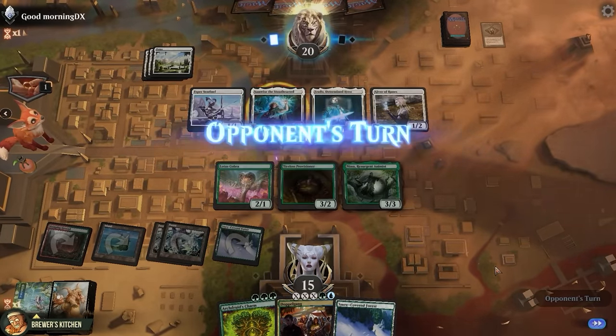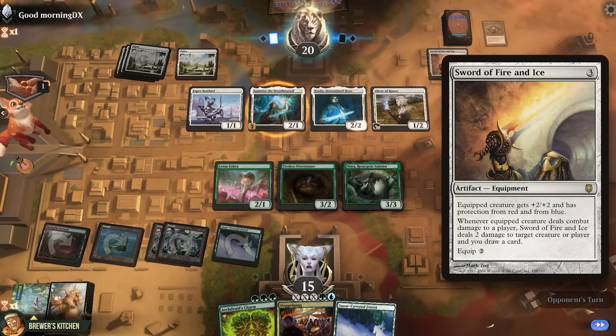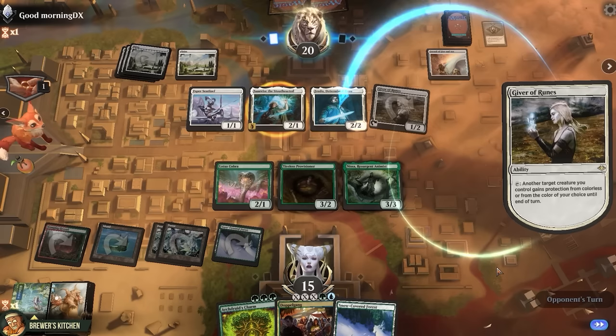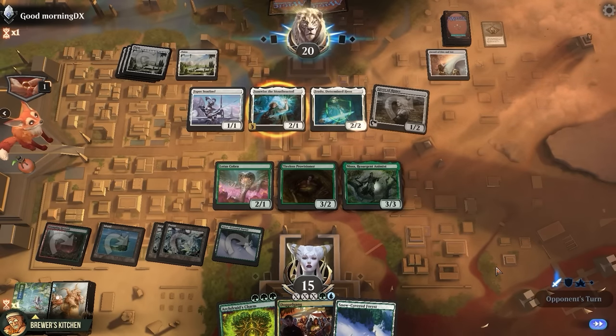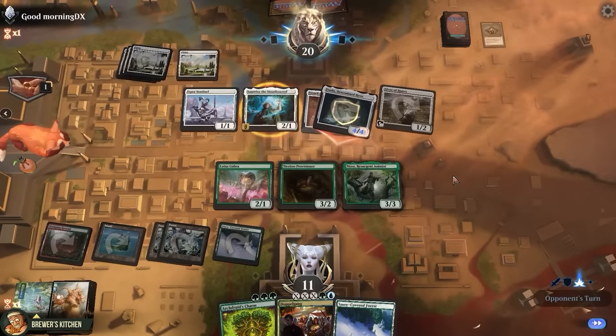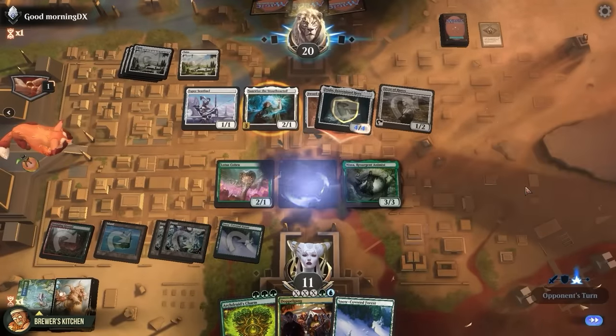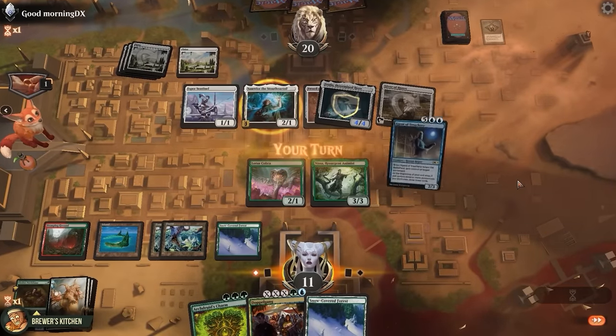Let's pass the turn and see if they can deal with this. Sword of Fire and Ice — well, that can kill one of our things I guess. Giver of Runes on Frodo to give it protection from green, so no blocking. Attacks, trigger attaches the sword, hits us for 4, 2 damage to any target and they draw a card. There goes our Provisioner and they pass the turn.